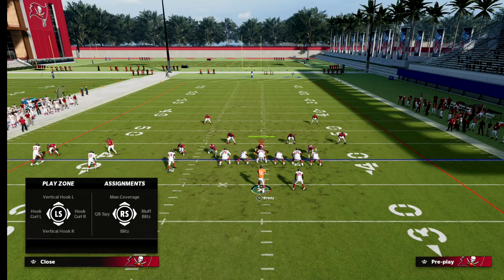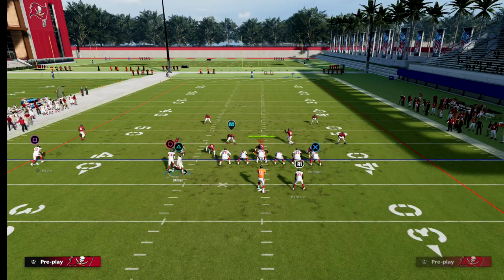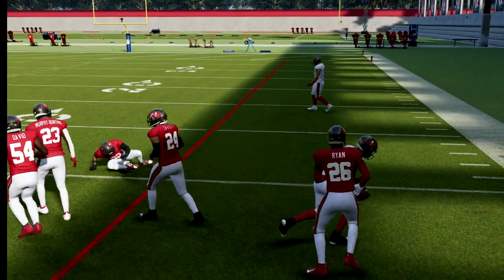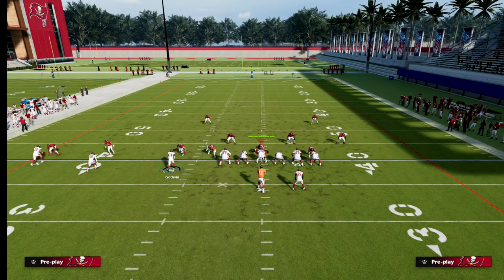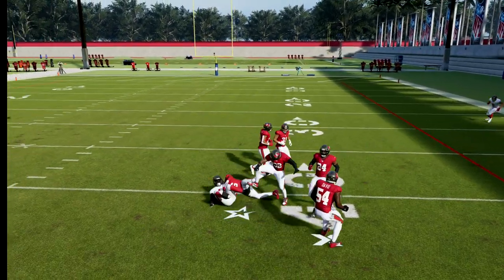If they're dropping zone to stop the outside trips receiver, the middle of the field is now going to become open — so the post route to Godwin is a very good route against man. I recommend Short and Elite on your tight end, your two slot receivers in trips, and optionally on the outside receiver too. What makes this route so good is it gets open fairly quickly — it's almost like a deep slant, really effective against man.